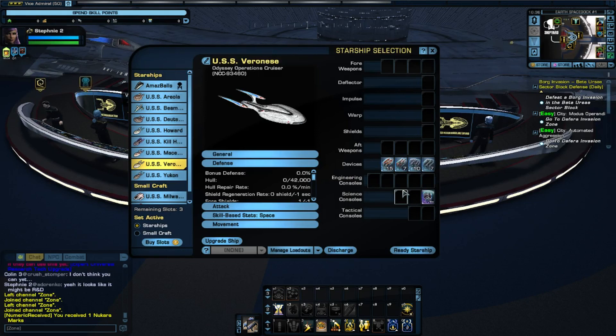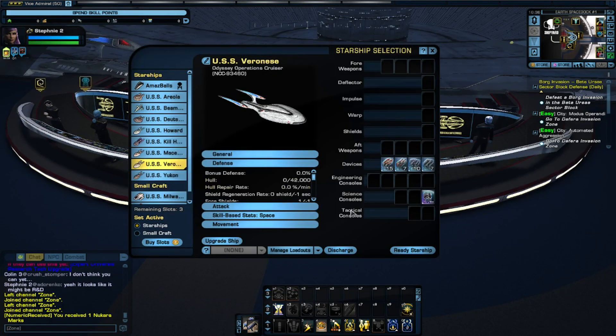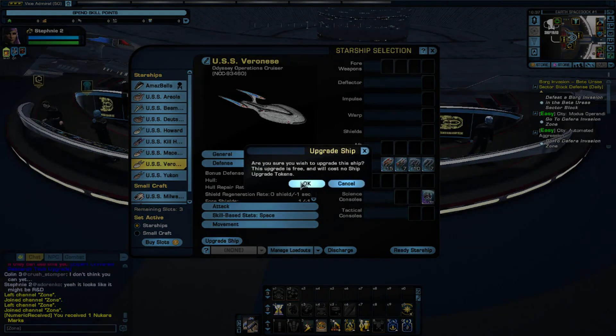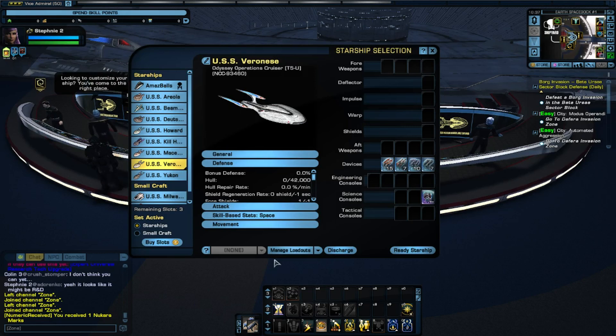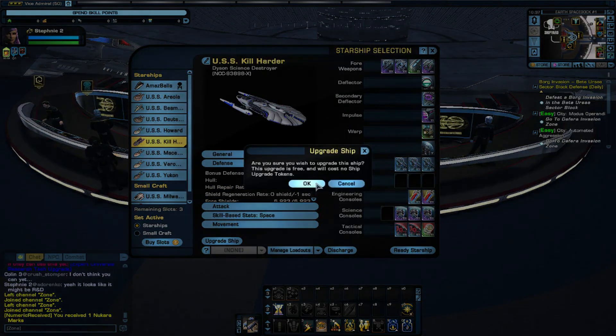Now with the operations cruiser, when we upgrade that ship, we end up getting another tactical council. That'll help a lot of folks who want to tank and also be able to do a little bit of extra damage.